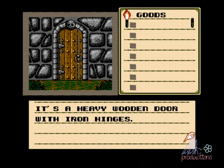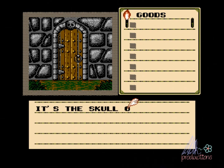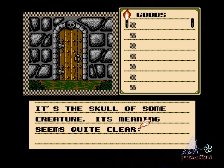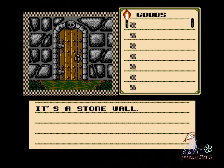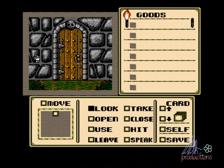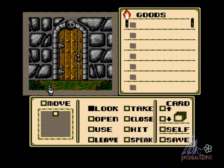So we can look around. It's a heavy wooden door with iron hinges. We have a whole menu here of actions that we can perform. Right now I just want to look at some stuff. It's the skull of some creature — its meaning seems quite clear. Death lurks inside. It's a stone wall. You seem to be wasting your time. The game is kinda sassy at times.